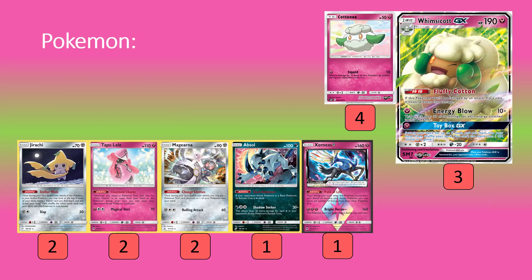Let's jump into our Pokemon. In the top right you can see our main attacker — we have four Cottonee and three Whimsicott GX. 190 hit points is the baseline, not all that tanky, but because of our Fluffy Cotton ability it's pretty reasonable. Energy Blow is our main attack: 10 for one Fairy plus 30 more for each Energy attached. So it's a baseline of 40 for one attachment, and it doesn't specify Fairy Energy, meaning any energy can damage-buff Energy Blow.